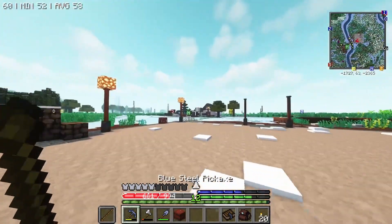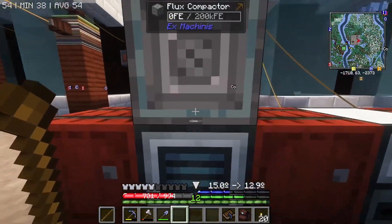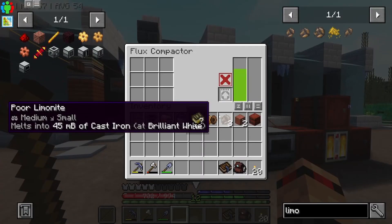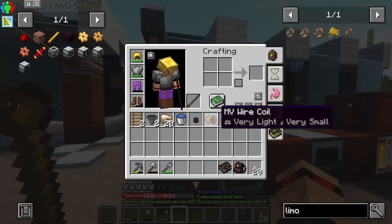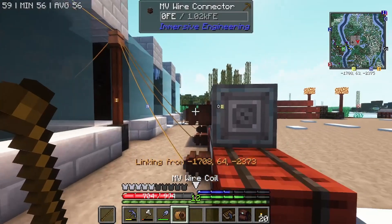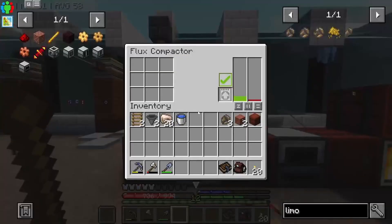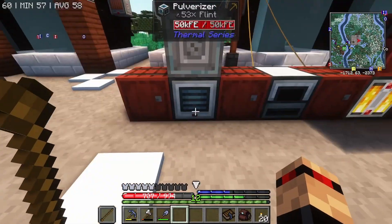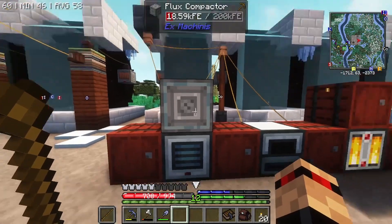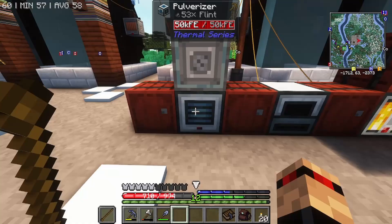So in that case let's go grab the Flux Compactor — I didn't want to show you the whole run over there again. This doesn't have power, which is fine because we can hook that up right here. I don't want to get too close, otherwise zap and I might die. So now this is pulling from the top, meaning it's pulling from here. So if I stick that in, it won't pull into the Pulverizer.